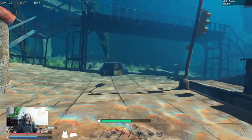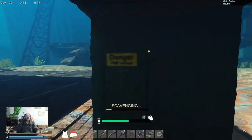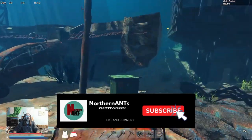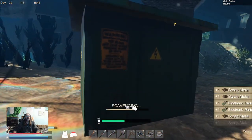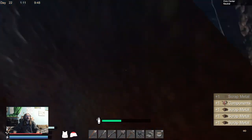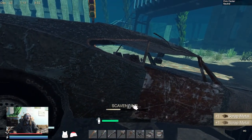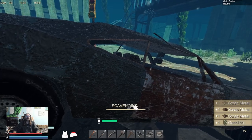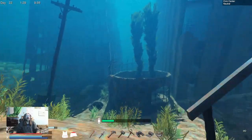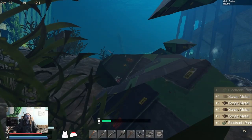A couple of electric boxes here, and one of these are great to get to. What do I have in my inventory? Okay, what's this box? Might be another electric — oh no, that's like a dresser. Another electric box! Electric components is what I was really needing.